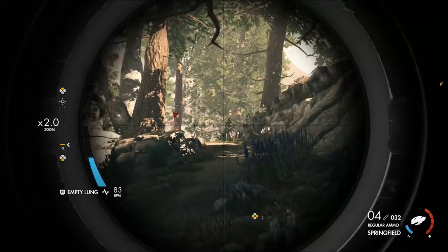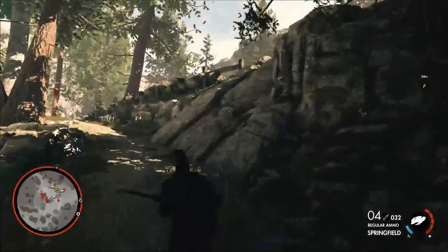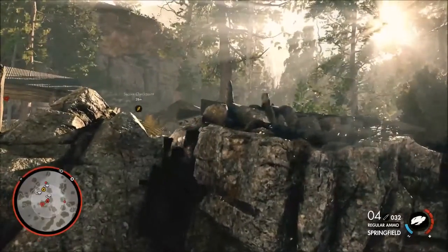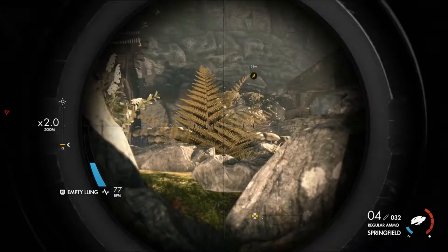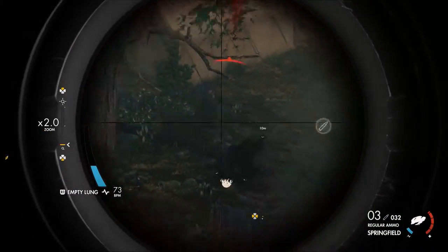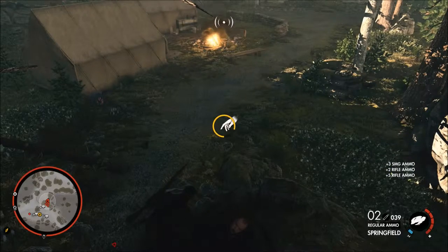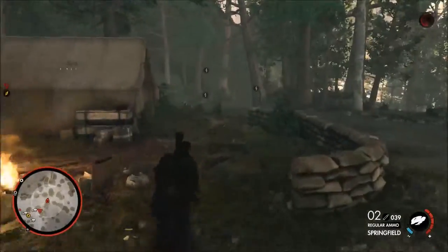They're now going to come to where they heard the gunshot — or are they going to defend? It looks like they're defending. Can we grab that rock? This could be a great position if we can. I managed to shoot his grenade, apparently. That means there's a sneaky back route I didn't know about — there's a hill there I did not know about.